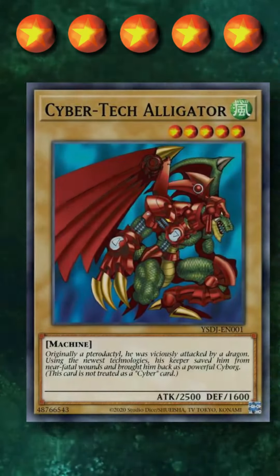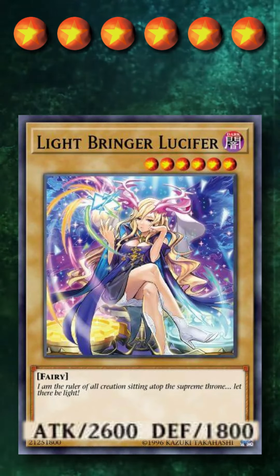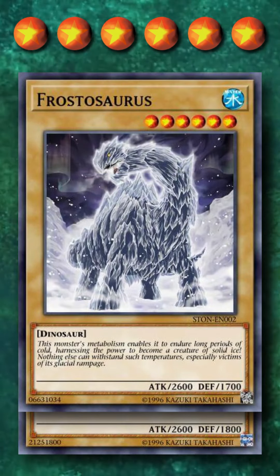At level 5, we have Cybertech Alligator with 2500 attack. Level 6, we have Lightbringer Lucifer at 2600 attack and 1800 defense, beating out Frostosaurus by only 100 defense points.